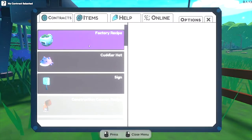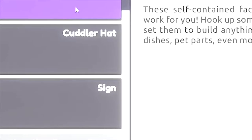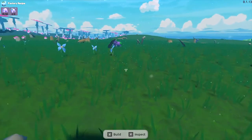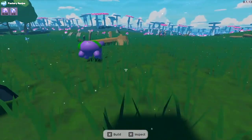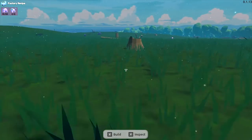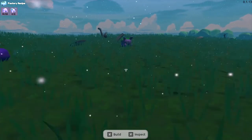Next on my to-do list is to build this factory. There should be a contract for that — ah, set as export. So that needs some kind of green cuddler. I don't know what that is — it's like a normal cuddler with something green on its back. I'm gonna have to look into this. I've been out wandering and I found a green one. Apparently it's a fossilized one — it's got green goo on its back and apparently that makes it fossilized. Just need to collect a few more of these and we can fulfill this contract.